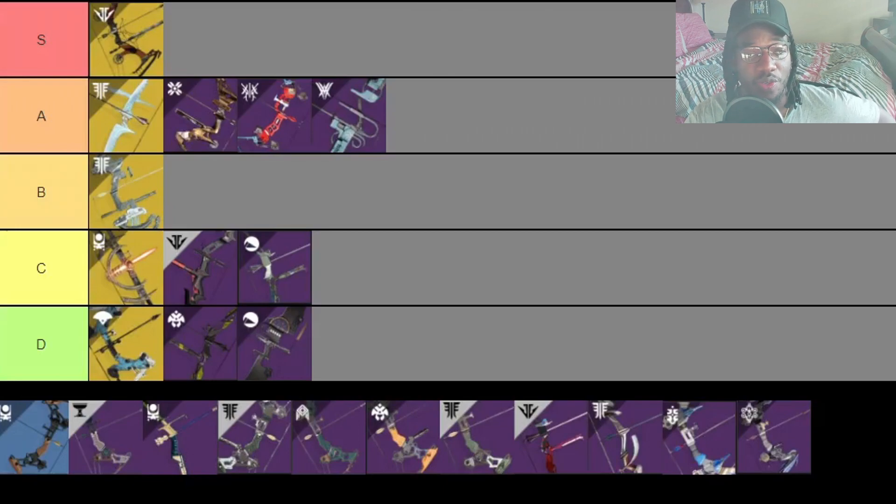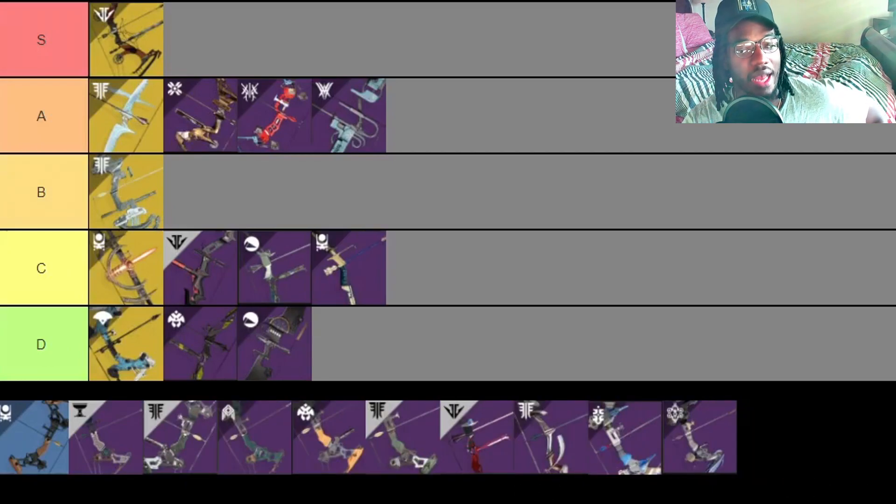Next is the Imperial Needle, which I got recently. It has Archer's Tempo, Swashbuckler, and Quick Draw — nice for a lightweight frame bow. It's an energy bow though, which is a knock against it for me. Frenzy could be decent with its 50 stat boosts to reload. I'll put this at C tier initially, but I'll bump it to B tier when ranking overall.